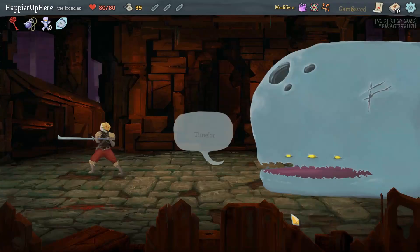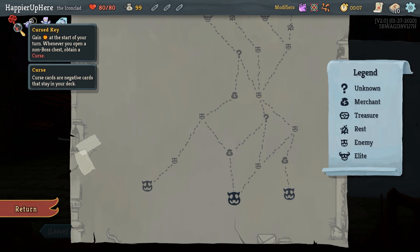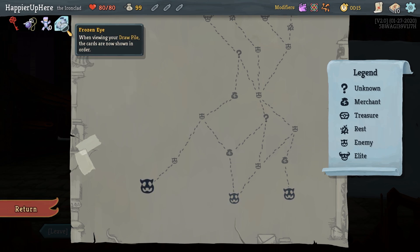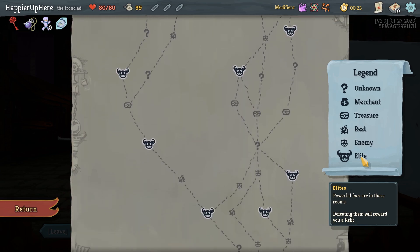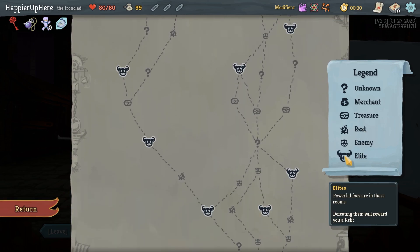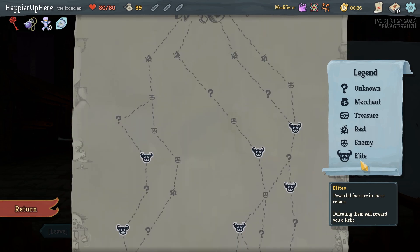Cursed Run and Control Chaos is going to be an interesting combination. Let me first review the four new relics. Cursed Key gives energy to start your turn, and whenever you open a non-boss chest you obtain a curse. Darkstone Periab: whenever you obtain a curse, increase your max HP by 6. Duvidal: for each curse in your deck, start each combat with 1 strength. Frozen Eye lets you view your draw pile in order, which is really nice. With Big Game Hunter, we're guaranteed rare rewards after each elite fight, so we probably won't go for the proper modifier. With the Cursed Run, it's probably going to be duplicates here and there.